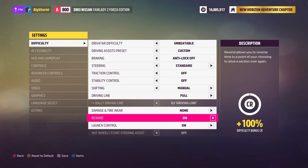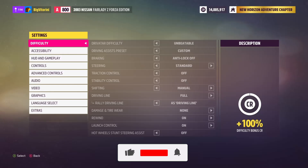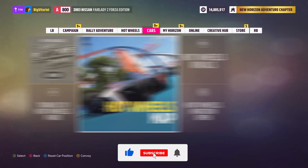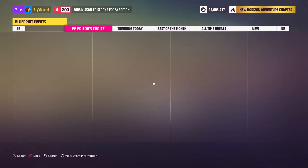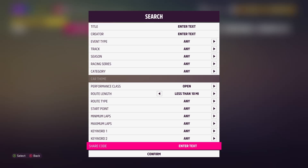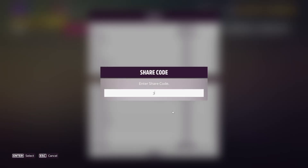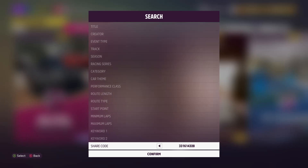Once you are done with that you can hit save, then go back and open the event lab. You want to open up the event blueprints and hit search, then put in the share code that I'm showing right now on the screen.